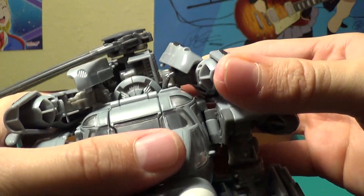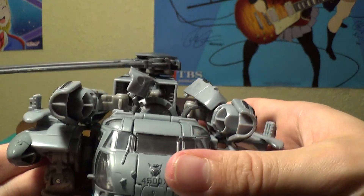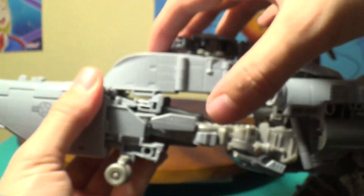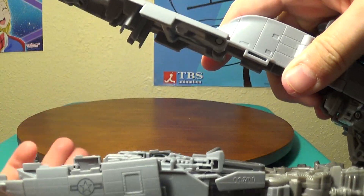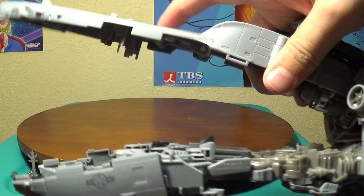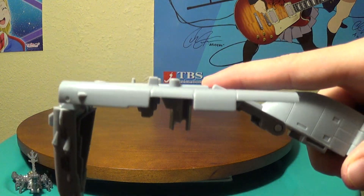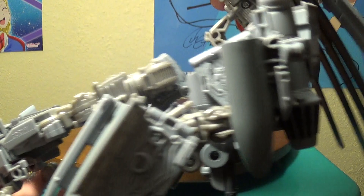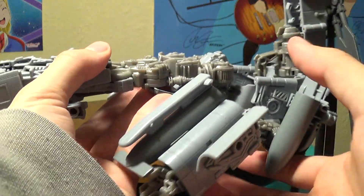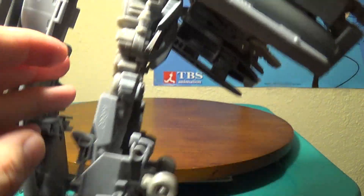Bring these parts and they'll tab forward like so. Then going back to his back half, you want to untab those parts from there. That's going to want to start folding in, but you can just fold that part in. As you can see his whole waist has basically come forward because it goes from there and folds down like so.